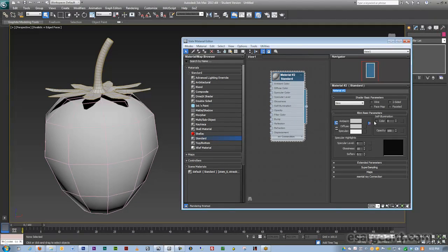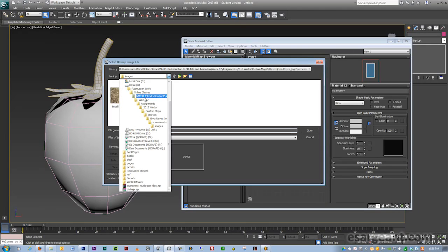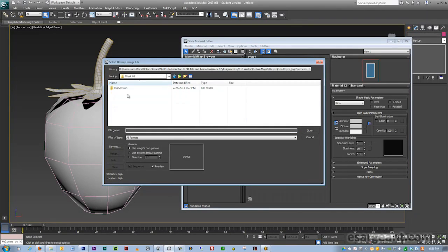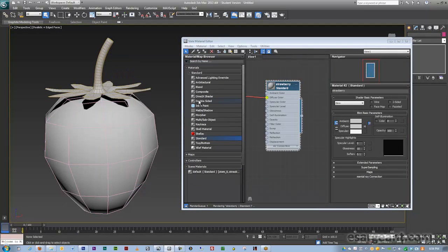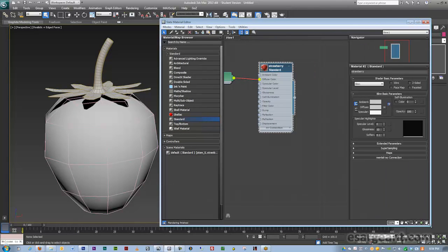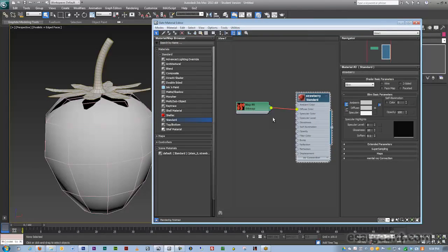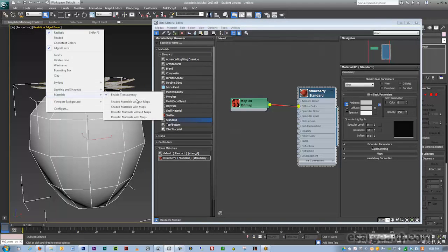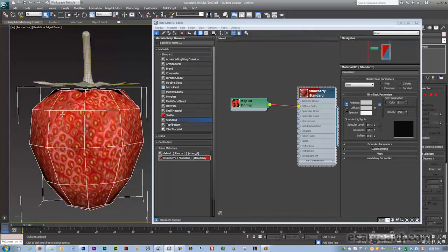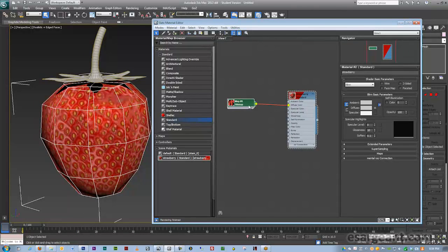I'll create a standard material — call it 'strawberry.' Apply the diffuse map as a bitmap, navigate to find those maps. Typically for a game these should be JPEGs, but for this example I'm using those TIFFs I created. Apply the material and turn on realistic materials with maps. Nothing too spectacular yet. The magic happens when we start playing around with normal maps and using those in the 3D view.